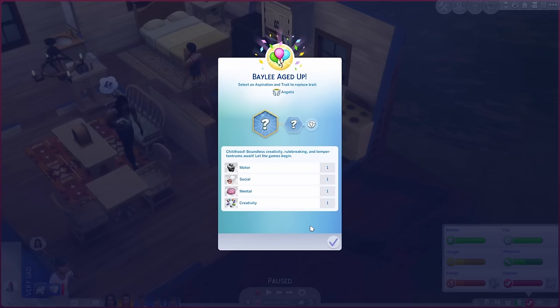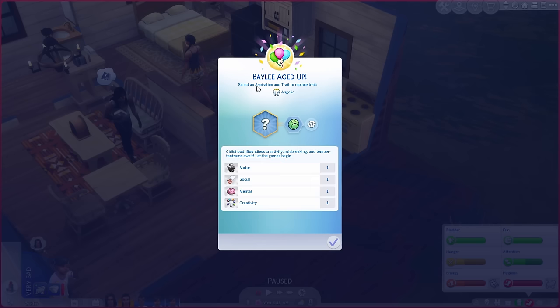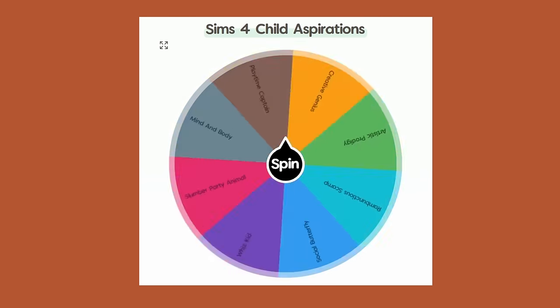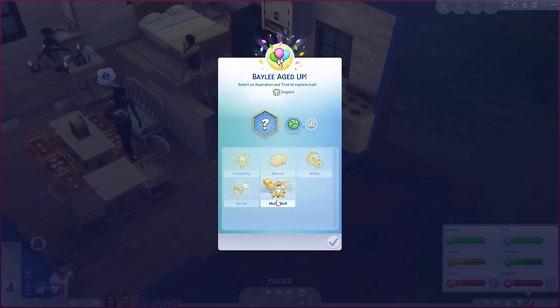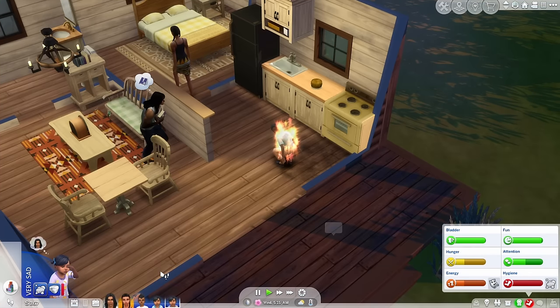Bailey is now a child! She's got cool hair. We randomize her trait three times — she's squeamish. For her aspiration we're using a wheel with all child aspirations, because for Bailey to age up into a teen she has to complete one level of aspiration and max a skill. We spin it and get — Playtime Captain. I don't think I've ever done this aspiration before. Bailey: squeamish and wants to be a Playtime Captain.